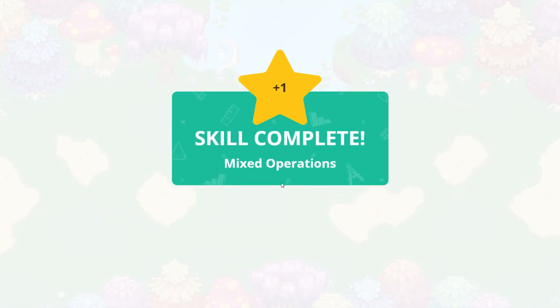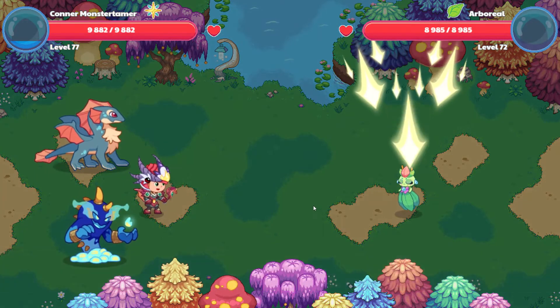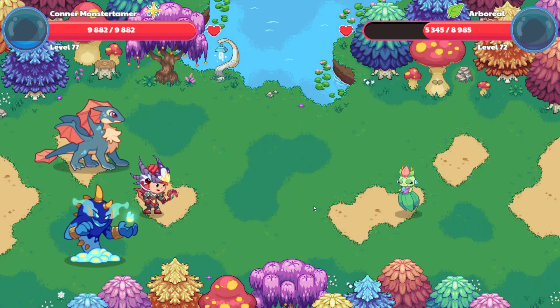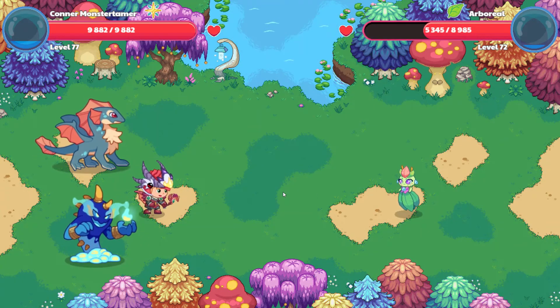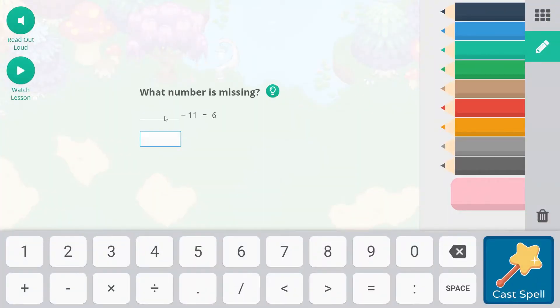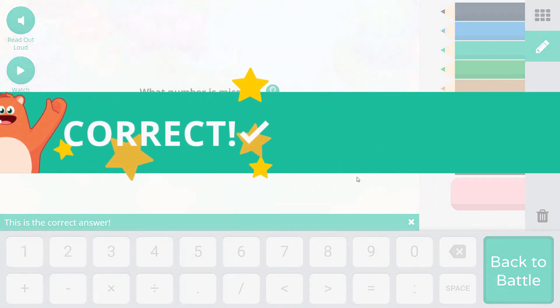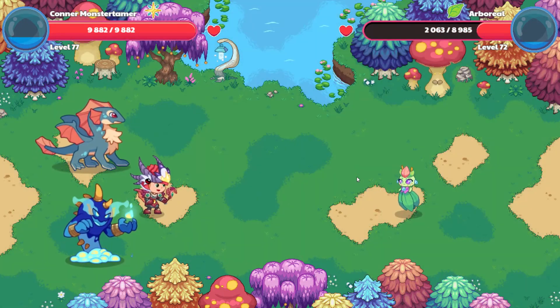Let's cast that spell. We have a skill complete — and it's a rank up! Round begins for Arboreal — spell power bonus. Calling Star Smash: what minus 11 equals 6? 17 minus 11 equals 6, or 6 plus 11 equals 17 — that gives us the whole number of 17. Down it comes — 2,063 points left for Arboreal.